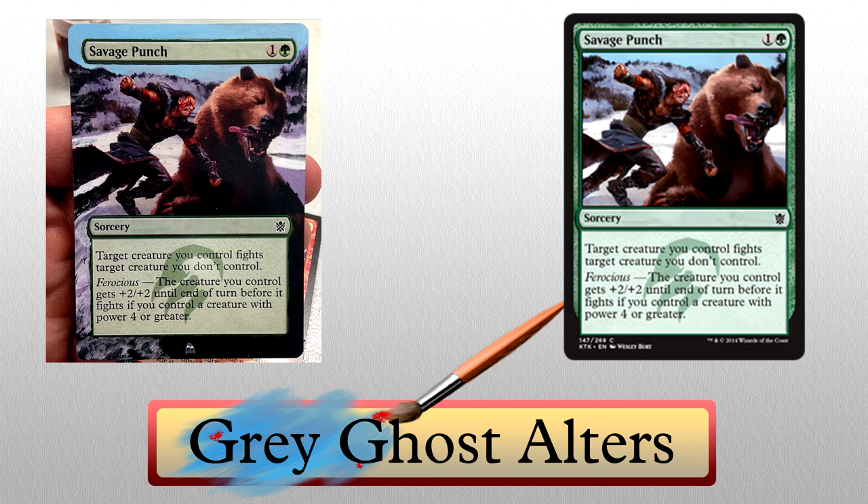Their second alter, and one that we all knew was gonna happen sooner or later, is an extension of the Bear Punch card Savage Punch. While there is no alteration to the art itself, that actually makes me like it more — why mess with something awesome? With this card specifically, I just really like the colors. The contrast between light and dark, and the blue sky. I'm just a huge sucker for extended skies — it's kind of a problem.